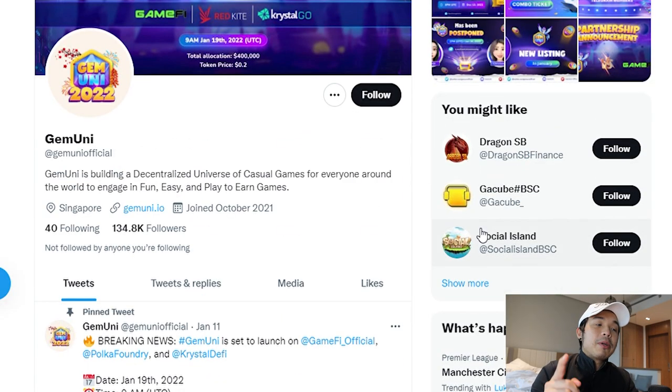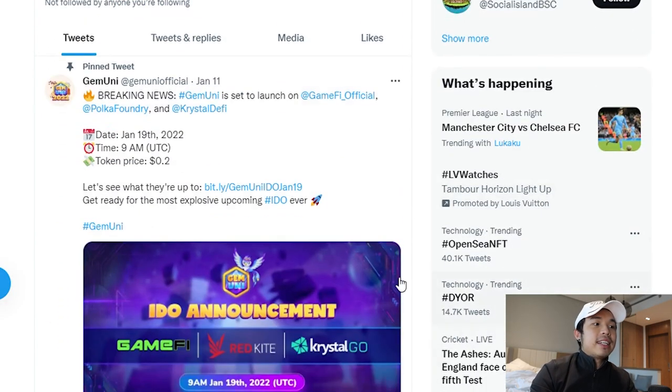If you're interested in this project, be sure to follow them on Twitter. Mark this on the calendar — they are going to have their IDO on January 19th at 9am UTC, and the starting token price is at 20 cents. The IDO is going to be on GameFi, Red Kite, and Crystal Go, and then they'll be listed on PancakeSwap 24 hours later. So be sure not to miss this — turn the notification bell on. With all that said, I'll see you guys in the next video. Peace out.